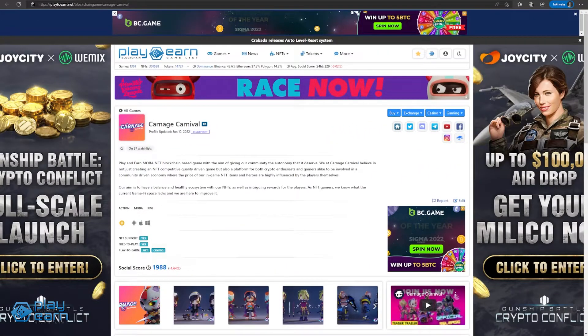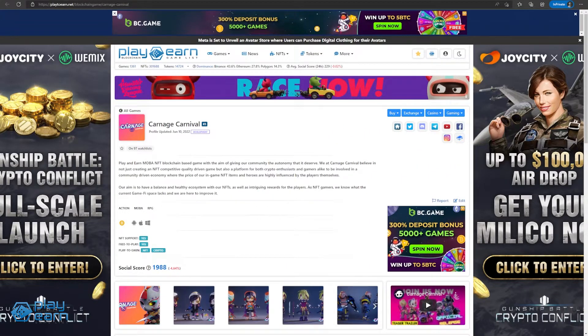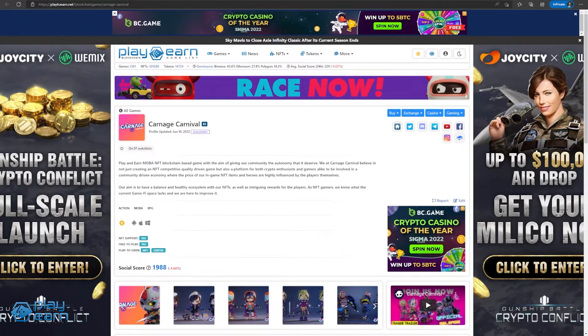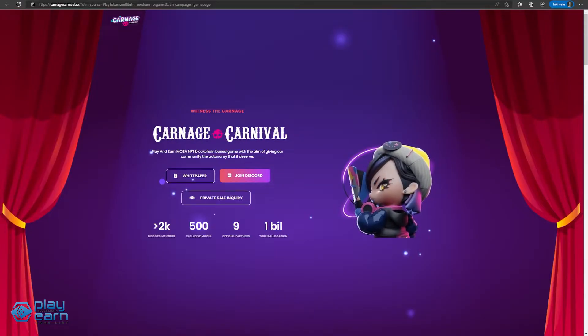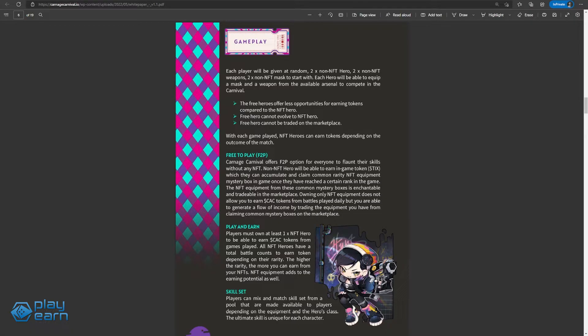Up next, we have Carnage Carnival. Carnage Carnival is a play-to-earn MOBA NFT game being built on the Binance Smart Chain. Players can compete in different game modes to earn their right to become ringmaster and earn rewards. The game is a MOBA, so if you've played League of Legends or Dota 2, you could already be familiar with the gameplay. The game will also be free to play when it launches.